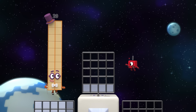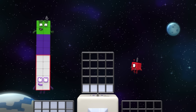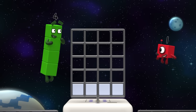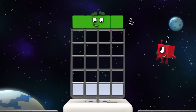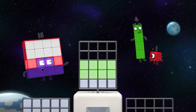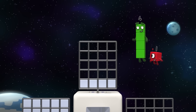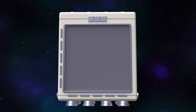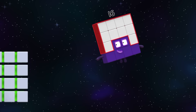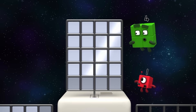There are whole rows missing here! One, two, three, four! Let me work it out — I have a good feeling about this! Yes! It's four by four! Four lots of four is sixteen — that's me! Sixteen tiles in a four by four square, please! Squares away!